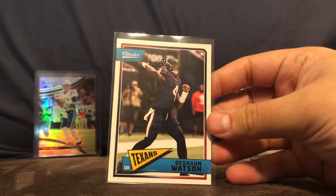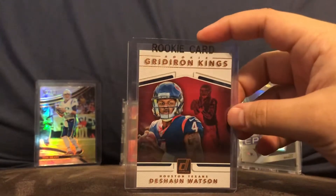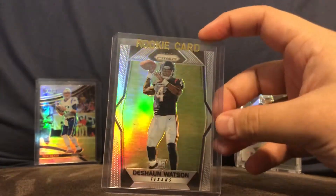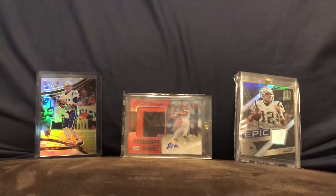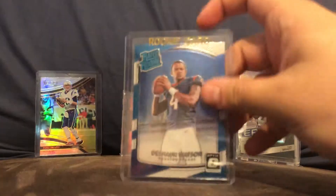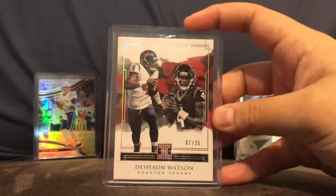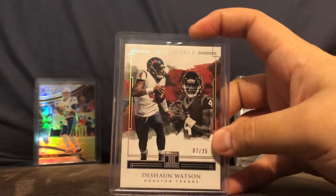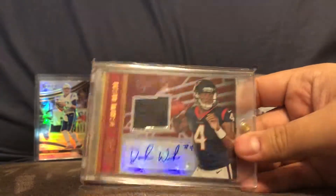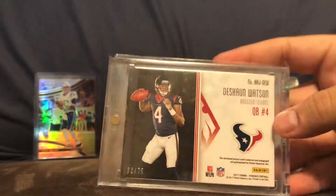Here's a classic Deshaun Watson. Here's a Rookie Gridiron Kings Deshaun Watson. Here's a Prism Rookie Card, a Certified Gold Team Rookie Card, the Optic Rookie Card, a short print out of 25 from this year's Impeccable, and his RPA from Phoenix out of 75.